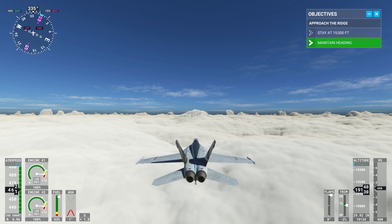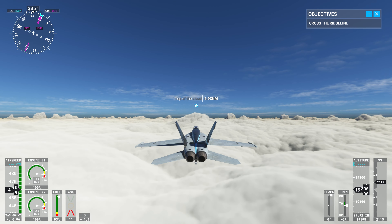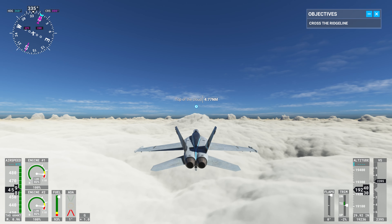Today, we'll focus on ridge crossing, a vital skill for fighter pilots. It's a maneuver that allows pilots to navigate terrain such as mountains and ridges. This flight profile allows you to maintain positive G-forces, speed, and a clear view ahead.